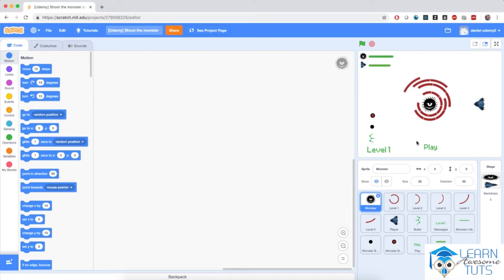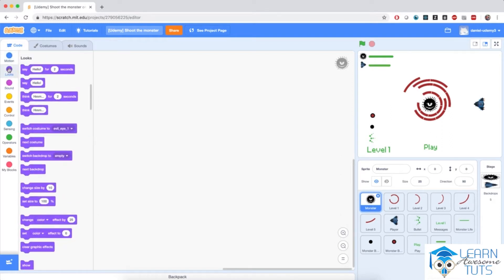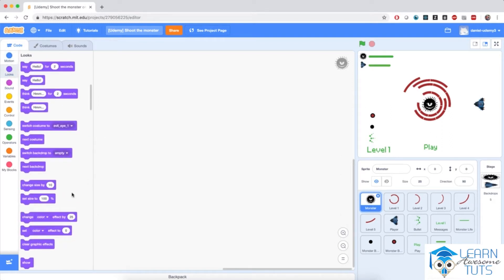First of all, we have this monster sprite, which will sit at the center of the screen. Its size is a little bit bigger than what's shown here on stage — if I set its size to 100%, notice that it's pretty huge. So we're going to set its size to 25% throughout the entire game.